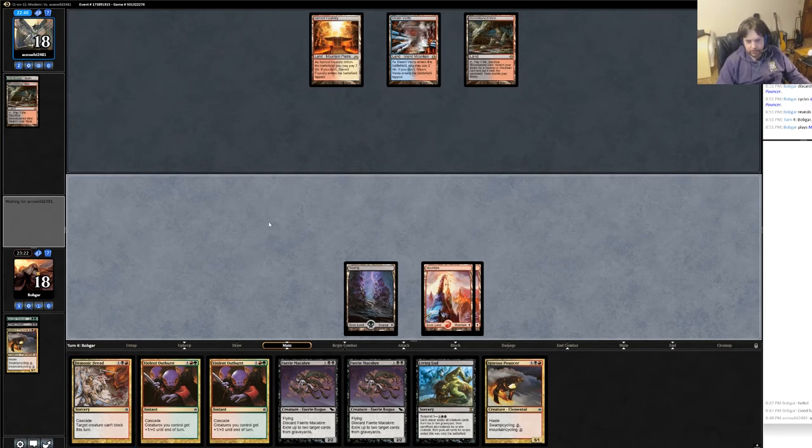I need a creature to target to go off. Having the Swamp will allow me to play Fairy, so that I can combo off the turn after if I wanted to. Although if he plays a creature, I can combo.